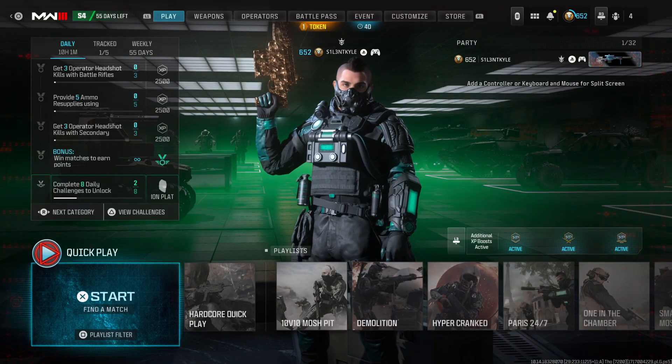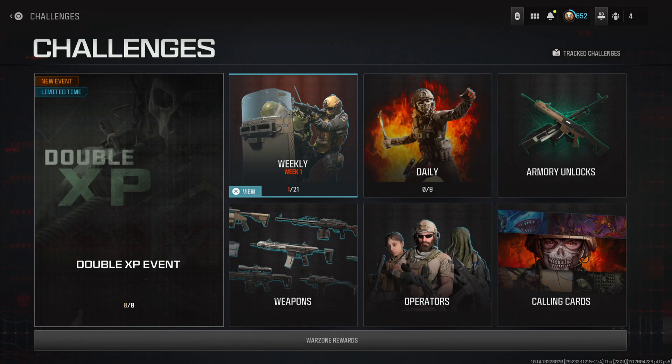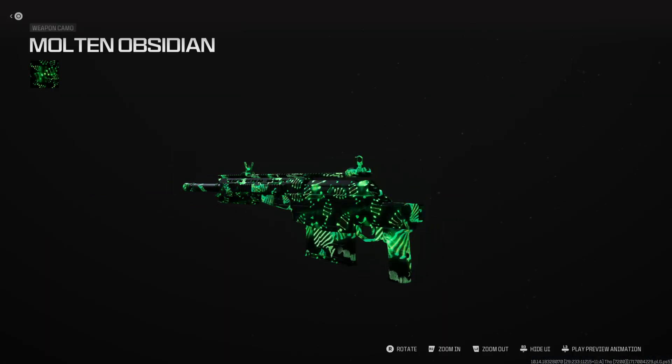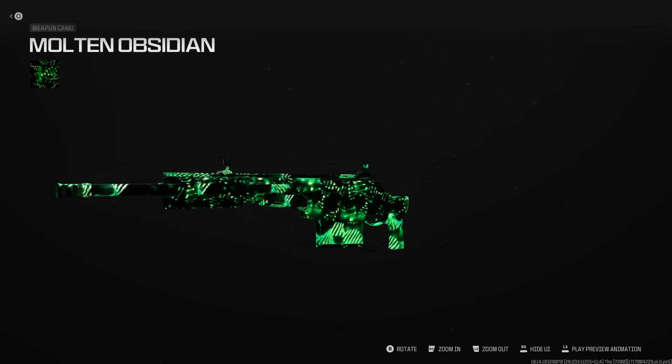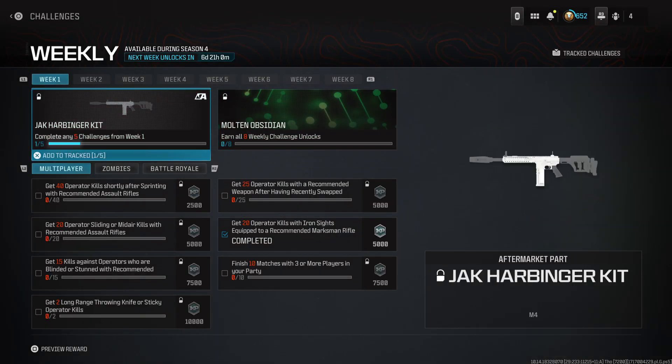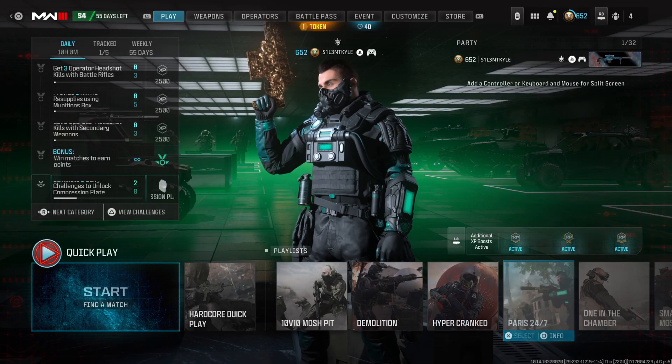Hey guys, it's Kyle again and welcome to Modern Warfare 3 Season 4. As usual we got a bunch of new stuff. The name is bugged — it's not called Molten Obsidian — but this is the camo we're going to get at the end of the season. The aftermarket part turns the M4 into a 50 caliber rifle. I don't think it one-shots like a sniper, but it's going to be very strong.